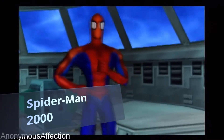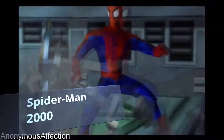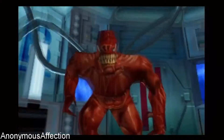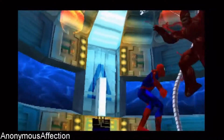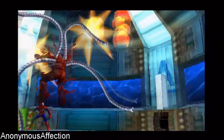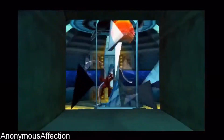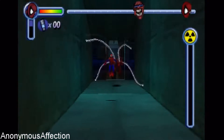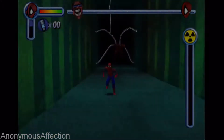The first Spider-Man game from Activision was simply called Spider-Man. It was released almost 20 years ago for PlayStation, PC, and Game Boy. Graphics look stunning considering this was in 2000. The game's storyline is based on Marvel Comics' The Amazing Spider-Man. Familiar bosses such as Venom, Carnage, Scorpion, Rhino, Mysterio, and Symbiote Dr. Octopus were all included.